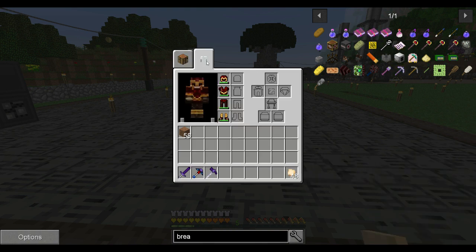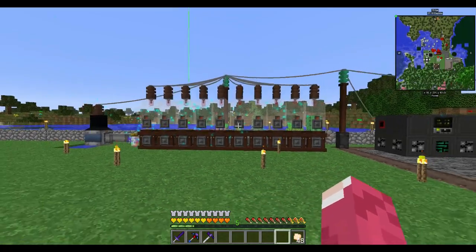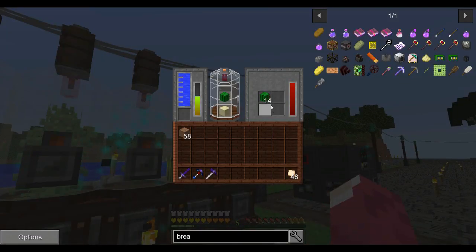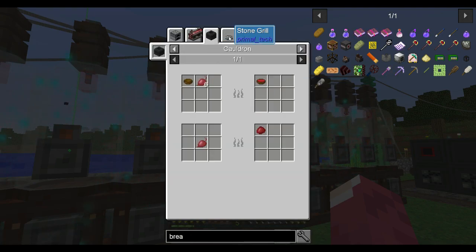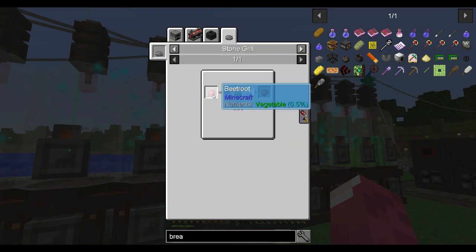The dough you can use to make other stuff like biscuits, but we definitely need a better food source. The waste muffin — can't do much about that. We have some garden cloches that now give us a crazy amount of supply at a very fast pace, especially that beetroot. The baked beetroot is great.